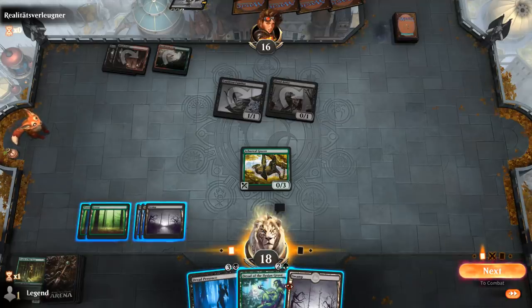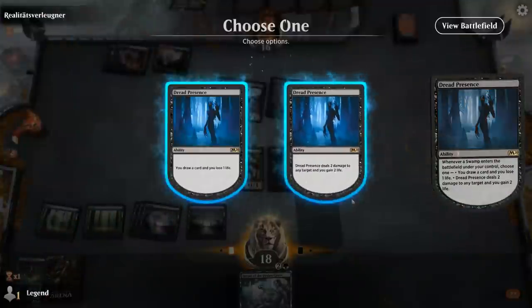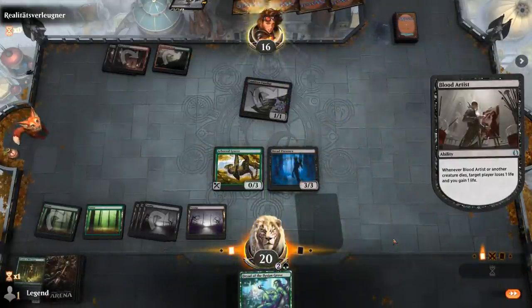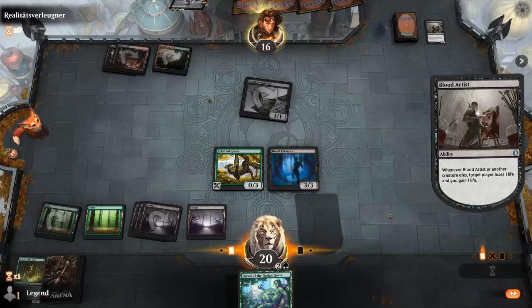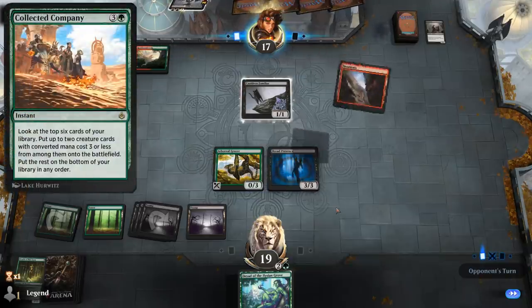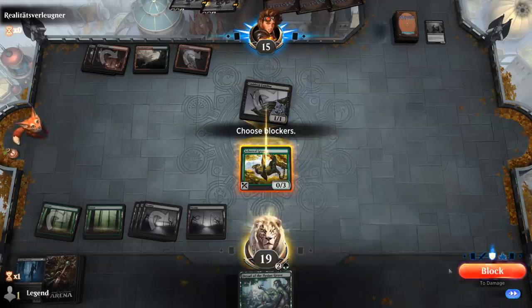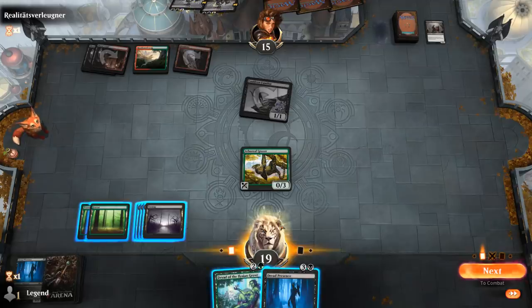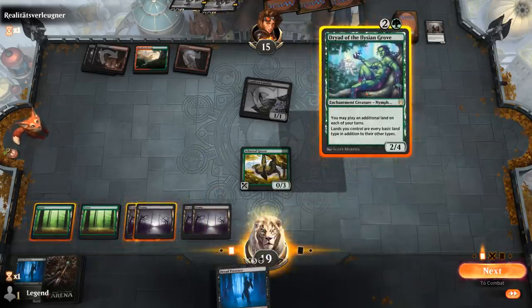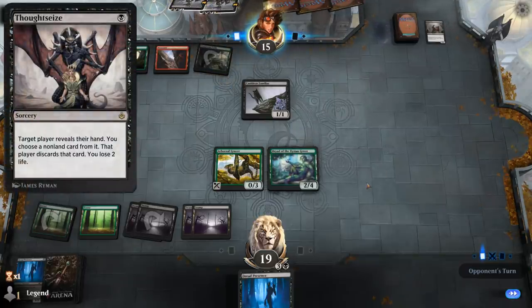We kill Blood Artist while we can using Dread Presence. Our opponent plays a Murder Strider, then another. At least we got rid of Blood Artist. We draw another Dread Presence. We decide to play Dryad first — if we draw a land we can play Dread Presence into it for immediate value. We play another Dryad, our opponent plays Mayhem Devil and passes. We play Dread Presence into Overgrown Tomb untapped. Since dealing two damage doesn't make a huge difference, we just draw a card — and find Citadel, which is perfect.